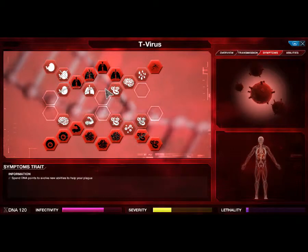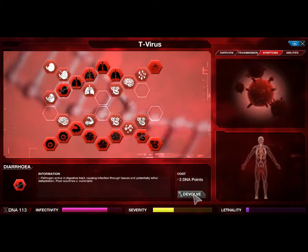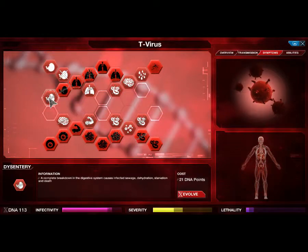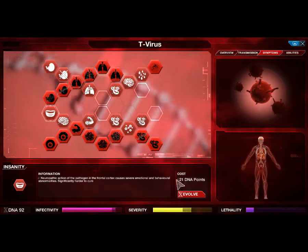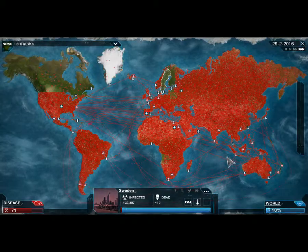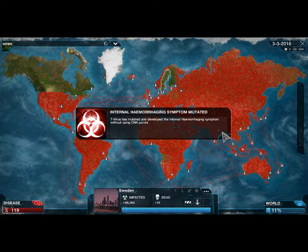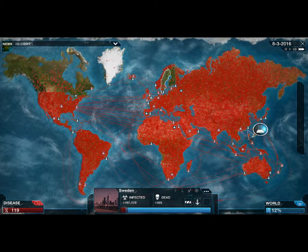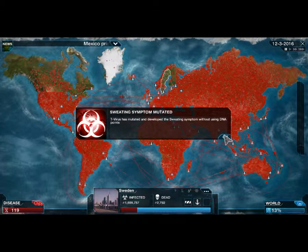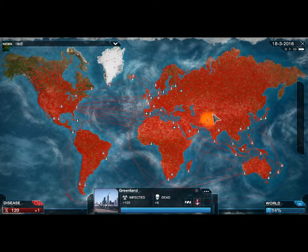Let's make it more deadly now, a little bit scarier. How about some diarrhea? And some insanity — insane diarrhea, it's when you poop on the streets and laugh about it in front of everybody. The T-virus makes you do some weird stuff. And those are researchers trying to stop me. Yes, Sweden is falling.